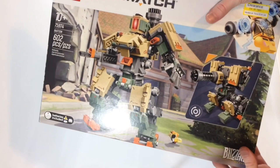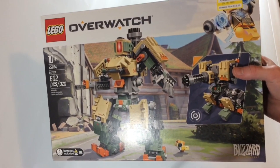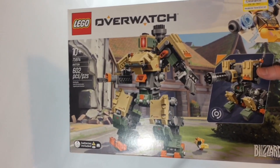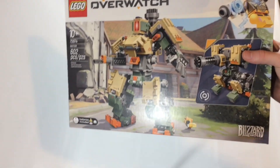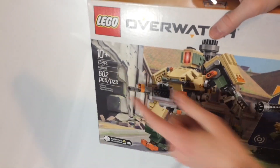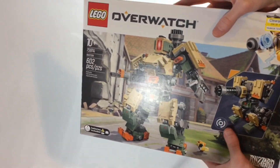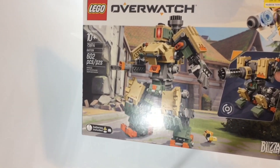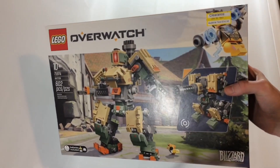The next set is Bastion from Overwatch — not a Star Wars set. You might wonder why I'm getting a non-Star Wars set for the MOC. I'm going to use a lot of the tan parts for the ground and building elements. I got this for $35, which is really good value — it has 602 pieces, so the price per piece is great and I couldn't pass it up. I got this at Target. If you want me to build it on a live stream before I take it apart just to see how it looks, let me know in the comments below.